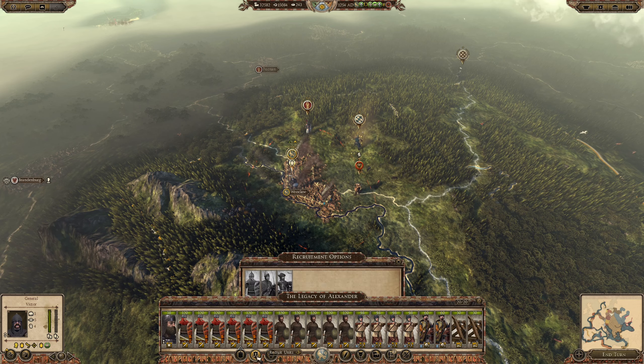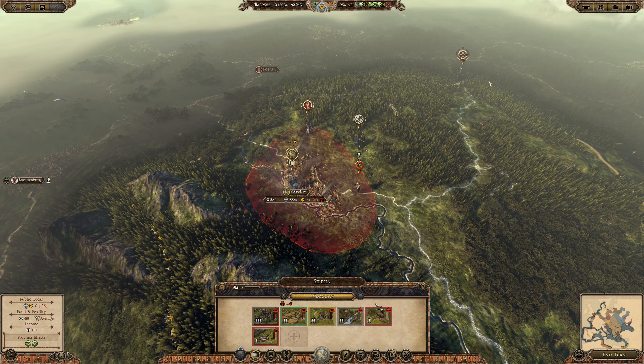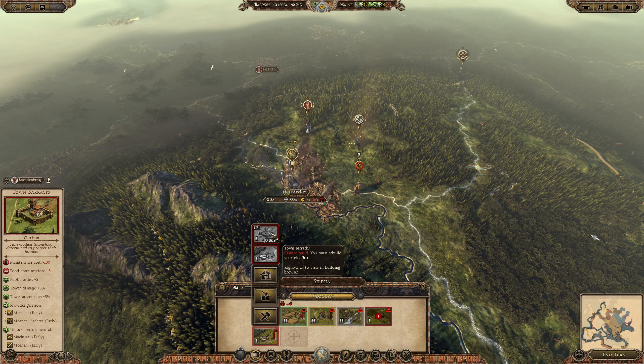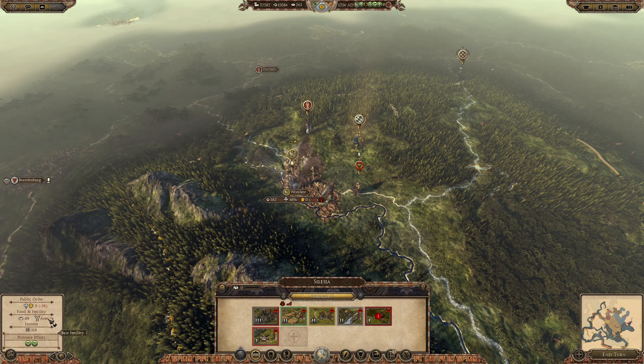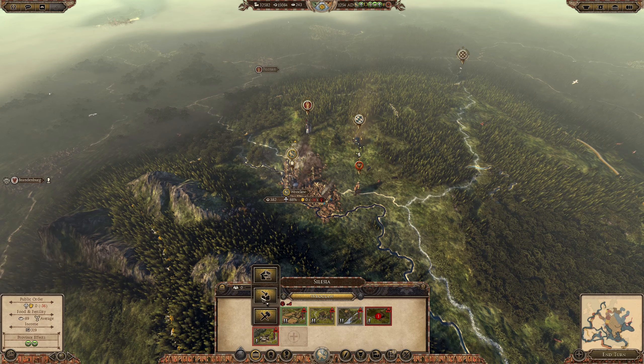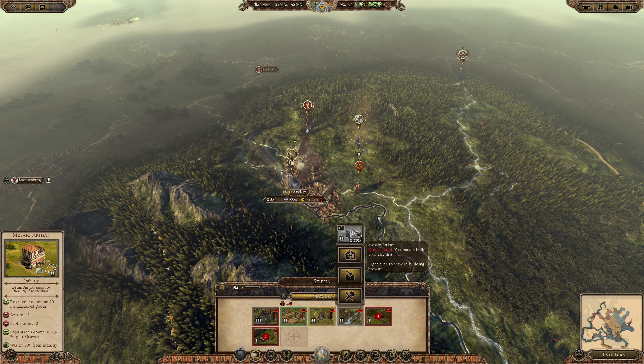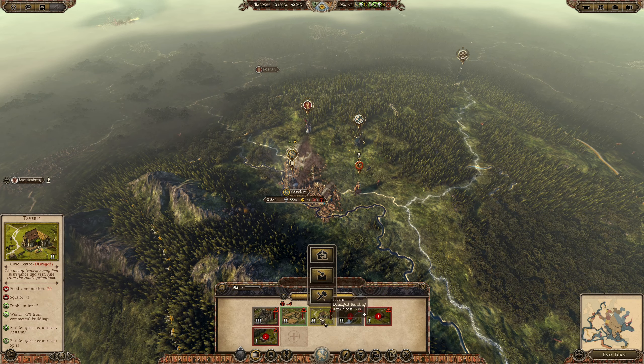Recruiting Blacksmiths — if I was to recruit a unit, there's nothing special that I want. I'm gonna destroy the Blacksmith. A Master Ground I could turn into a Garrison, which might be good for this area, but we're already missing quite a bit of food, so I think I'm gonna demolish that. A Forge Mill that can be transformed into a Mosaic Artisan — I think I'll destroy this one as well.